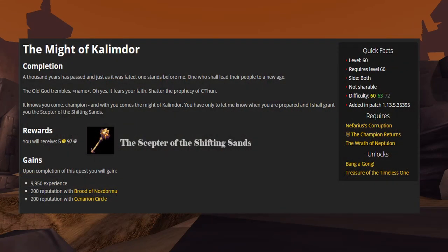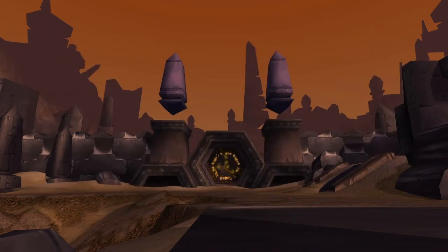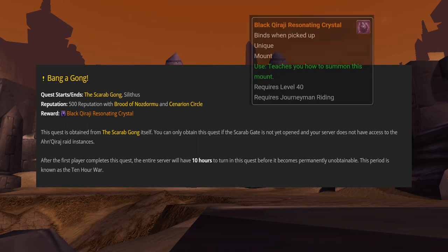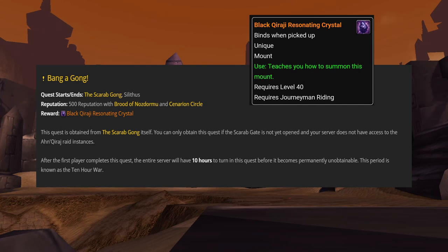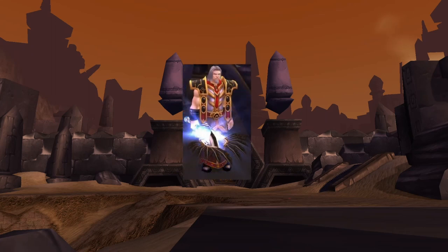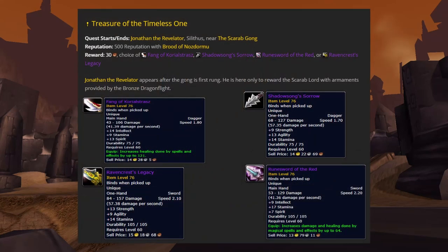Anachronos has one final quest for you. Grab it and speak with him one more time to receive your reward: the Scepter of the Shifting Sands. The hard part is complete. Head to Silithus and ride south to the Gates of Ahn'Qiraj. When you arrive, interact with the Gong to get a quest titled Bang a Gong. You can only obtain this quest if the Scarab Gate is not yet opened on your server. This is the quest that rewards you with the Black Qiraji Resonating Crystal, and can only be completed by players who receive the Scepter and complete this quest line during the 10-hour war event that begins when the first person bangs the Scarab Gong. An NPC appears beside the Gong after it is first rung on a server, and will provide anyone who rings the Gong with a quest to receive their choice of one of several epic weapons.